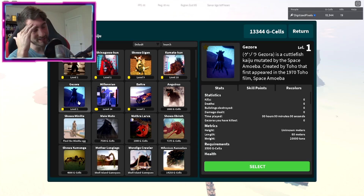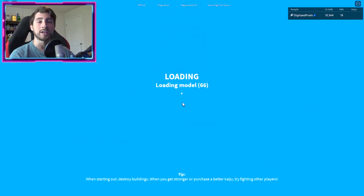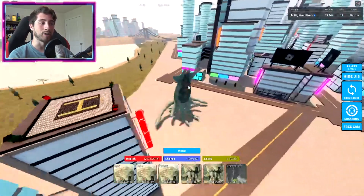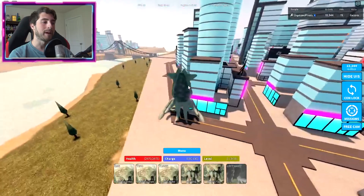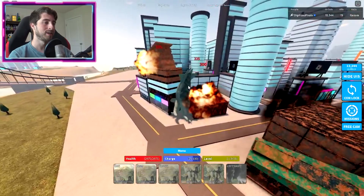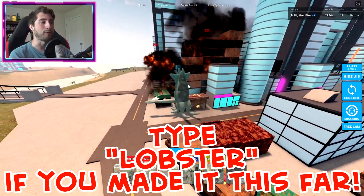We all know Gazora is kind of a joke, but all you gotta do is select them, go anywhere into the map, and just go AFK. You can sit in a private world and do absolutely nothing. You do have to come back and check on Roblox every 15 minutes or so because you will be kicked for being AFK — that's just how Roblox works. So you just gotta make sure you don't get kicked out, because it has to be consecutive.